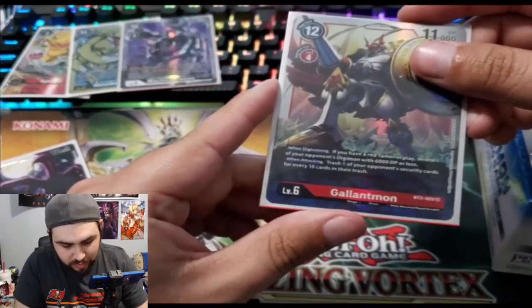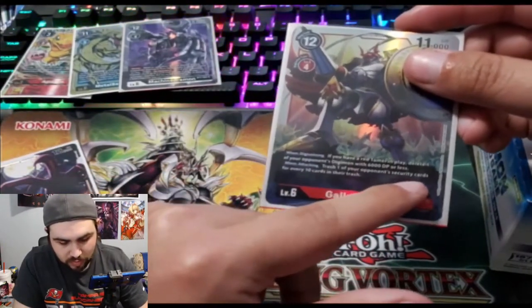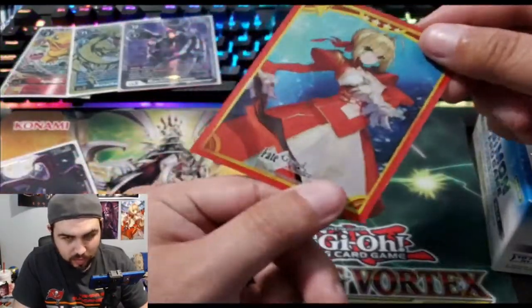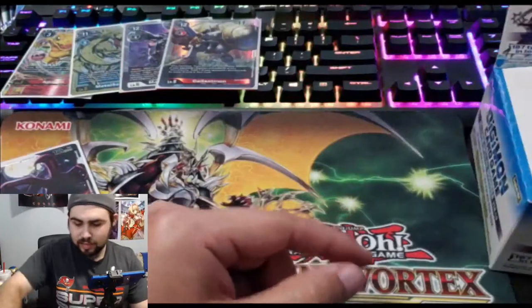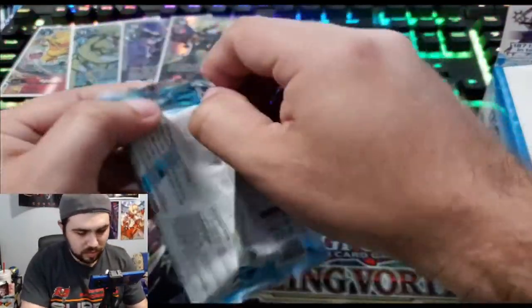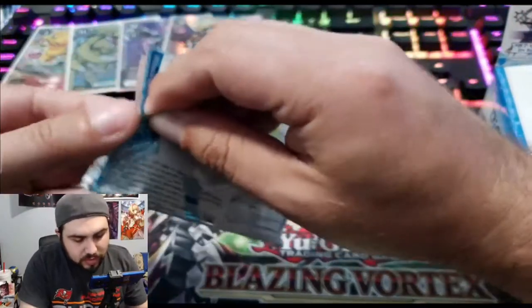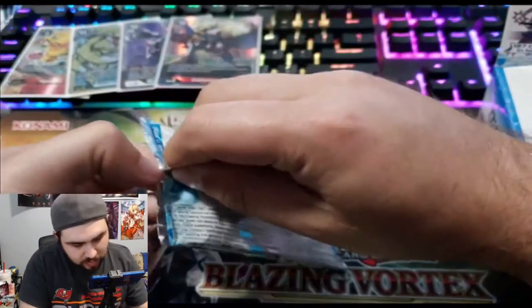If you have a red team, delete one of your opponent's Digimon with 6,000 DP or less when attacking. Trash hit — one of your opponent's security cards for every 10 cards in their trash. Wild! Nice. Oops, forgot about these — almost forgot about those. It makes two SRs. I really want to save one of these.